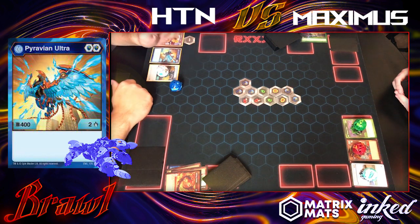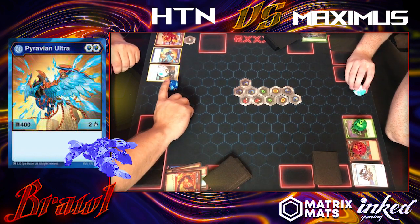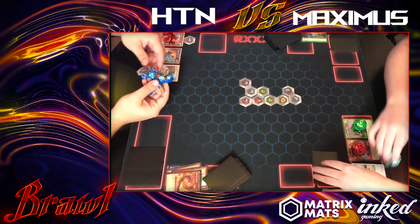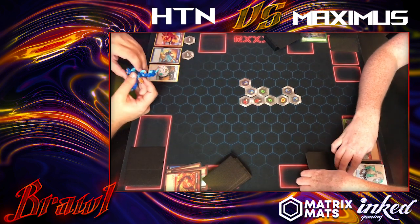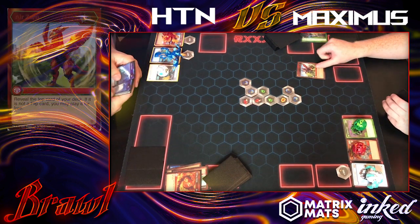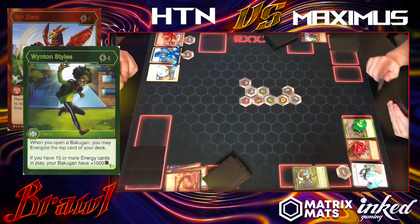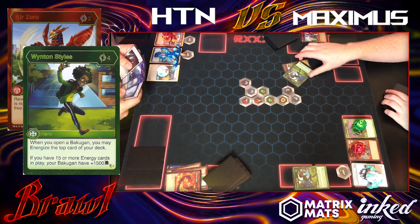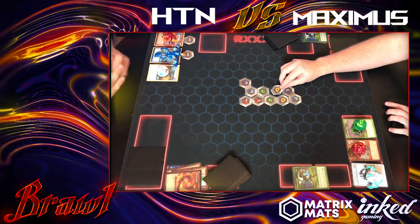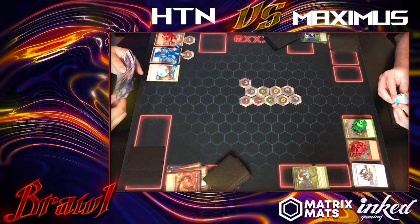Normally my pattern next would be playing Pyravian Ultra. Ignore the rough coloring in the model — I just made it blue in Premiere for now. We both open, so we have a good little brawl. When I hit the magic shield on Pyravian Ultra I get up to about 1050. He plays Air Zero and gets his Wenton out, so he's one step closer to Maximus, but he does lose this fight and takes two damage.